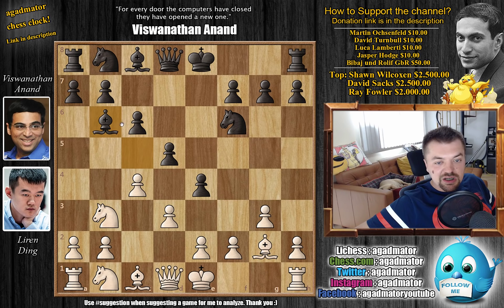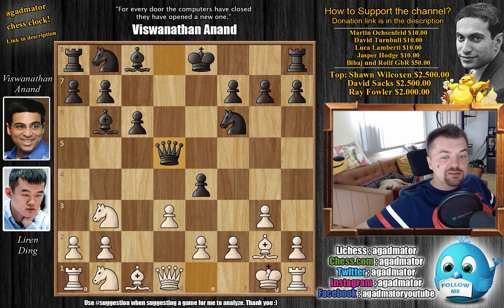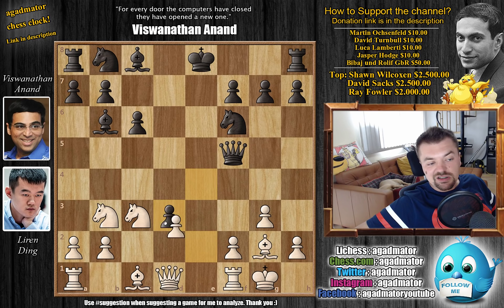After Knight to b3, we have Bishop back to b6 by Anand. And now c captures on d5. There are two games in the database where c captures on d5 was played. But here Anand goes Queen captures on d5. And it is already from move 8 that we have a completely new game on our hands. Seems a bit odd to put your Queen on this diagonal, but Anand came prepared for this game. We have Castles by Ding. And now comes Queen to f5. You do have to move the Queen as Knight to c3 is coming either way, so better make it now.